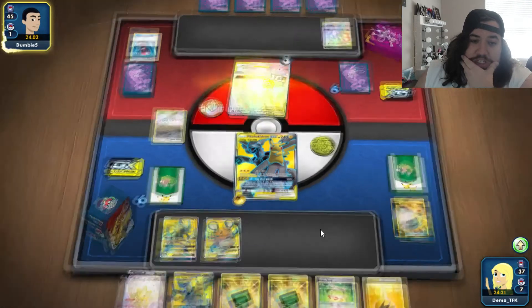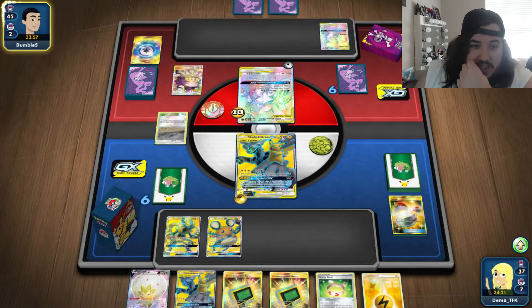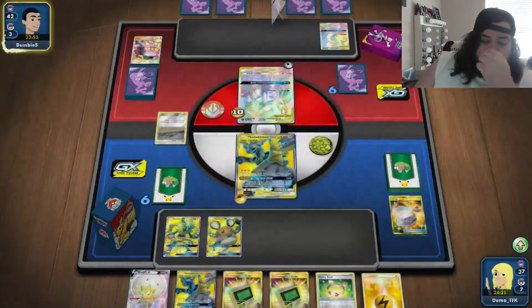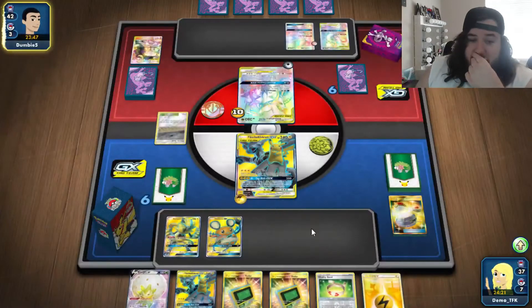There's Gengar & Mimikyu in here for Poltergeist. Latios-GX, Trevenant & Dusknoir — there's so much happening. I'm proud of my opponent. This is like an upgraded ultimate Mewtwo deck. There's Chaotic Swell — that's pretty good for him. He's going to attack with the active. Is he going to copy with Mewtwo? There's Cynthia & Caitlin and a Weakness Guard energy — is that the game plan to counter the ADP?